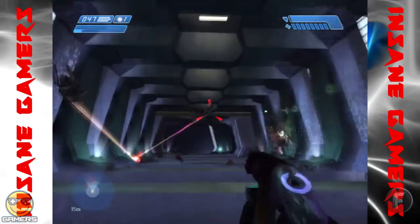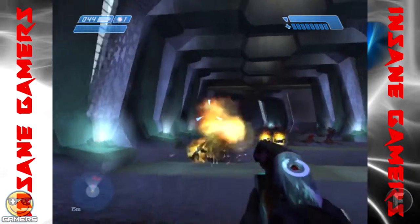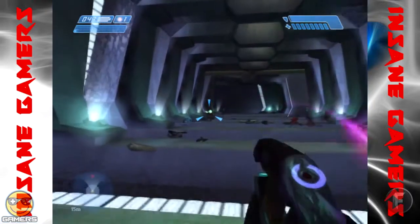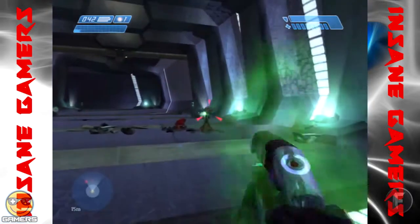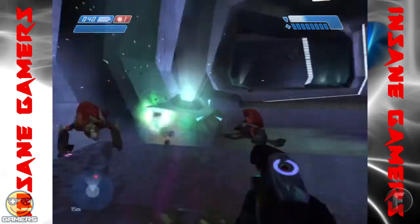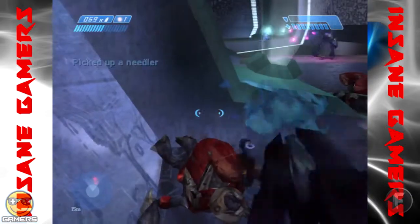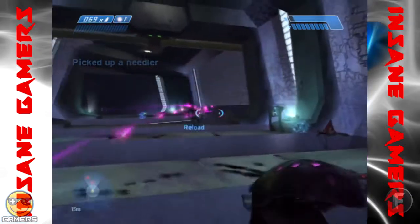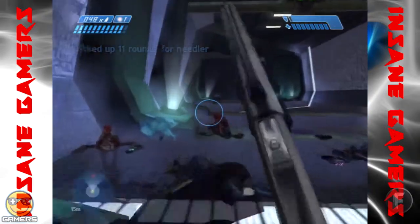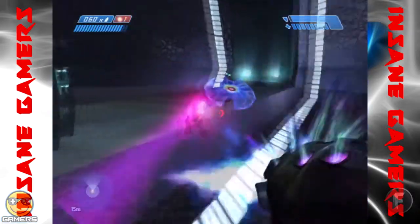Two Betrayals is a kind of difficult level if you aren't very good at the game. There's lots of enemies to kill on this level - they all have pretty high-powered weapons, and you've got to take a lot of cover. I'm going to give you guys a little bit of tips here for this.